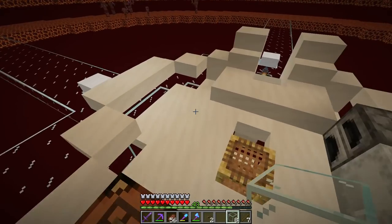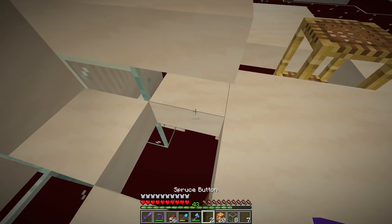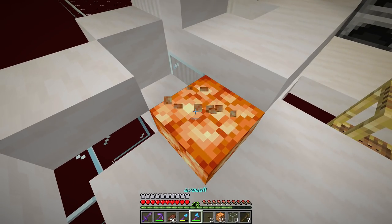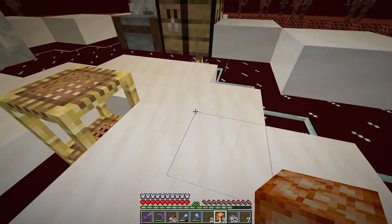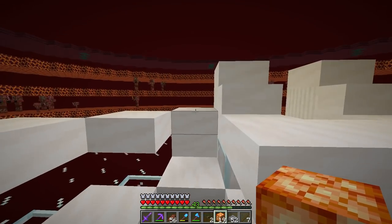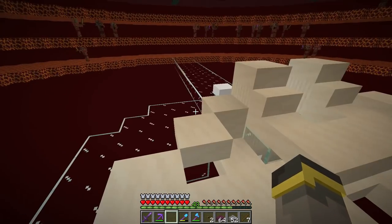I went back to the overworld for more glass — needed three blocks. Now I have pathways connecting to center on every side. Added some lighting too since it was dark up here. Thinking about adding shroom lights integrated into the platform for lighting — we'll sort that out more in a future episode.